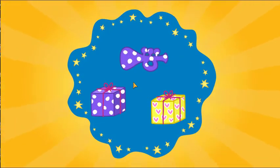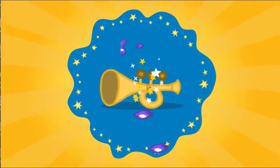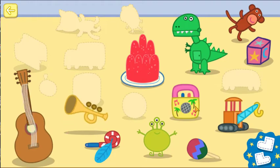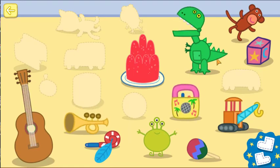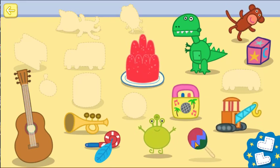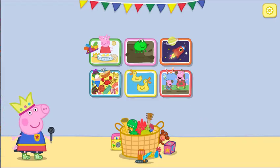Choose a present to unwrap. It is a trumpet. What sound does this present make? Where are you going, Mrs. Duck? Dino roar, dino roar. Choose somewhere to explore — if you don't choose somewhere, let us look at them.